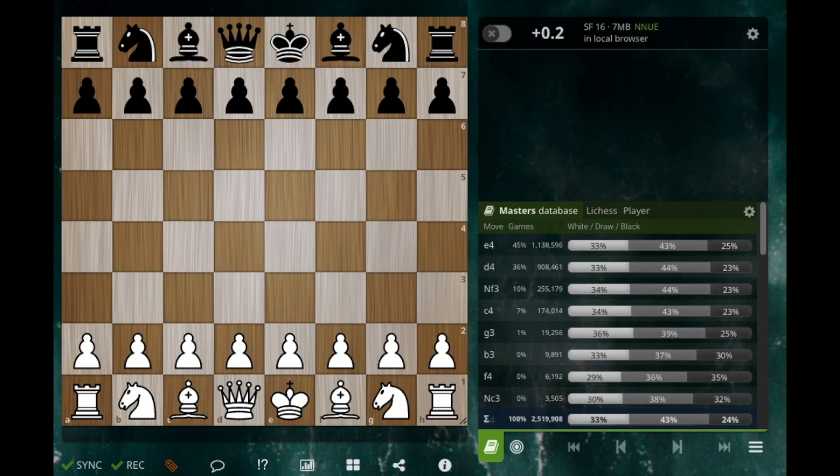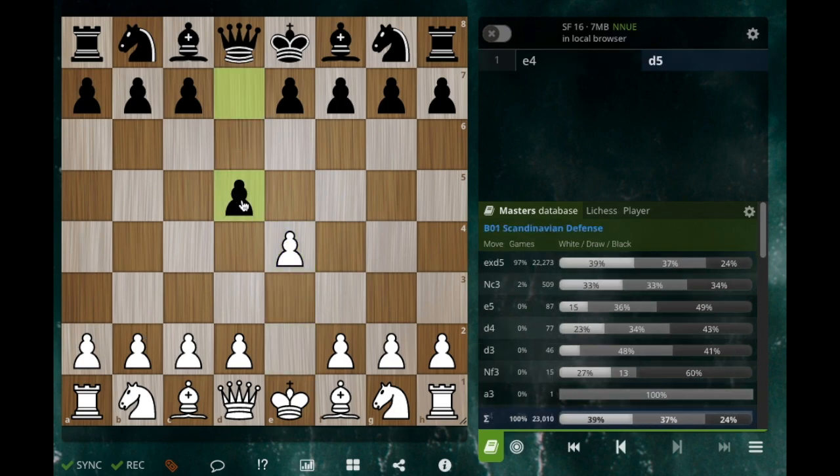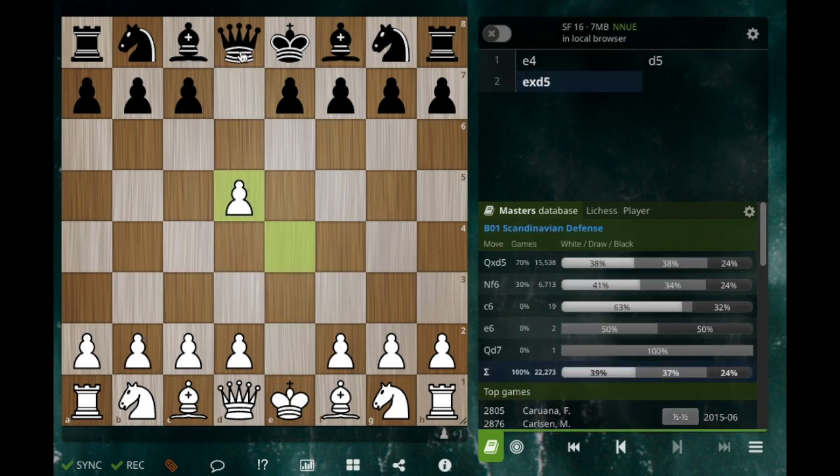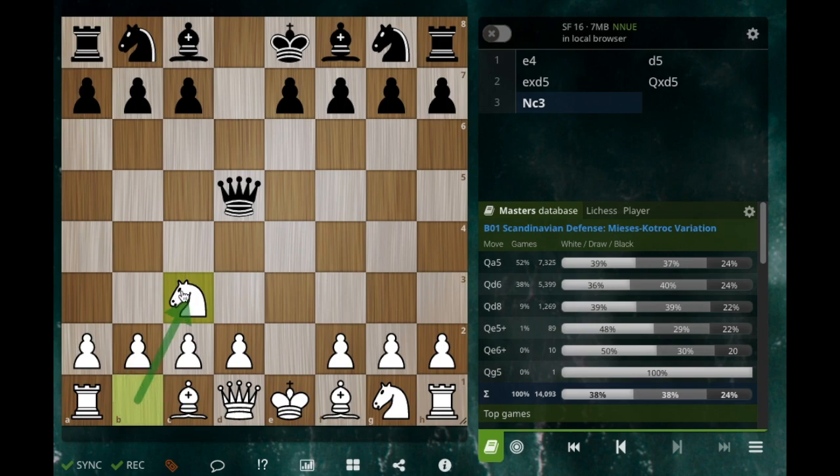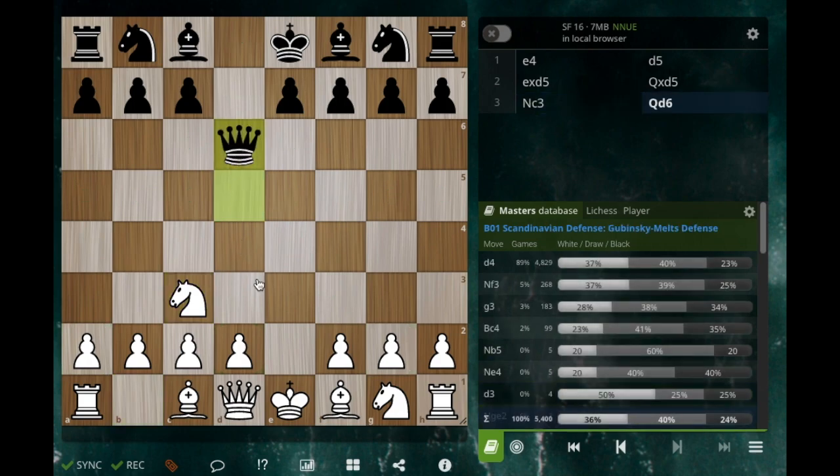Before we did this video there were two others, and I dealt mostly with the idea of time in this opening. So if I say something about a move that gains time and you don't understand, you should probably go back and watch those first two. Otherwise just hang here, you'll be fine. When we develop pieces and we can attack a queen at the same time, that's what we're looking for. We're going to deal specifically with the queen to d6 move today. Let's get into the database — masters play d4 89% of the time.